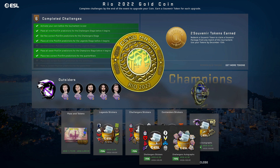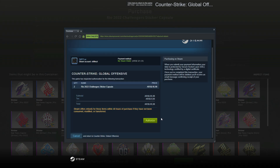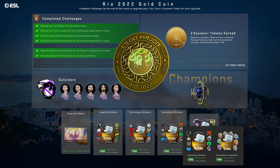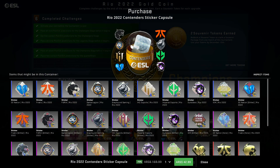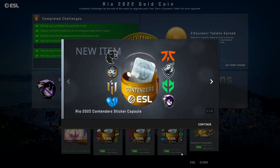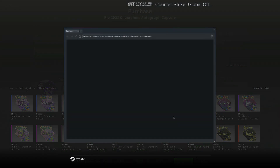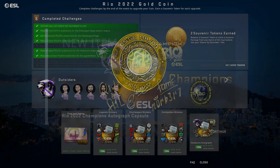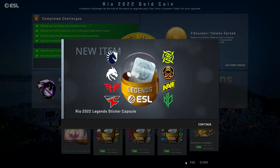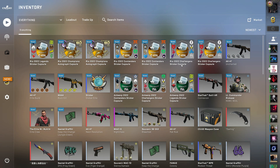We are going to open the challenger ones, probably two of them. We'll get the contender ones, most probably two of these each. And two champion autographs would be good. And I think we would be getting only one legends. So now we have seven of the review capsules.